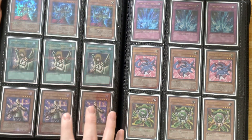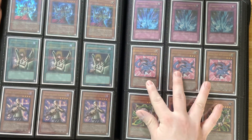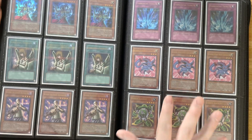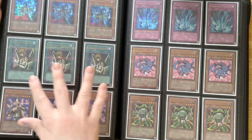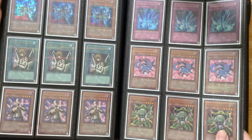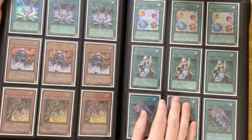Azura Priest, Graceful Charity, Kaiku the Ghost Destroyer, Torrential Tribute, the Crystal Beast and a Green Gadget. There are all three of the gadgets in the Hobby League set as well, just so you guys know. Mainly just the Graceful Charity is the card of note in this page here. Kaiku is pretty good too, but Graceful Charity is a pretty damn good card.